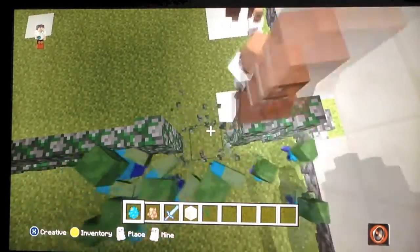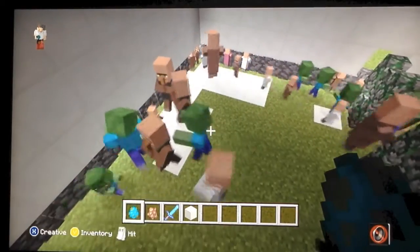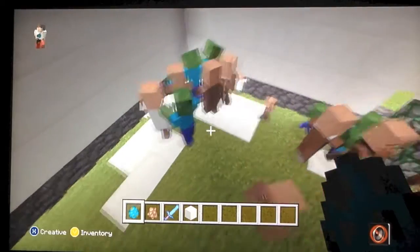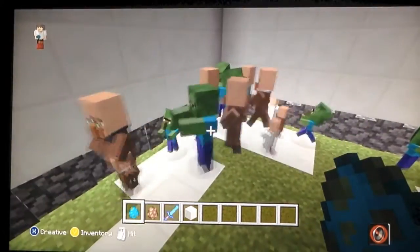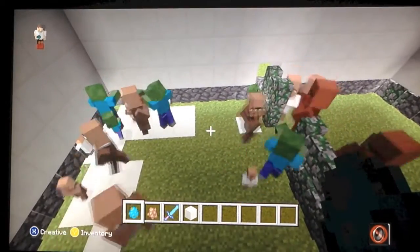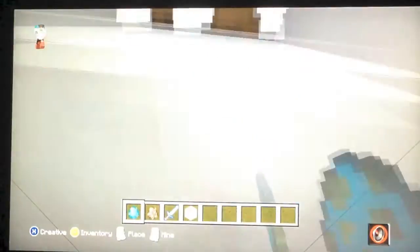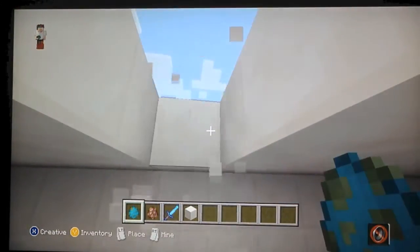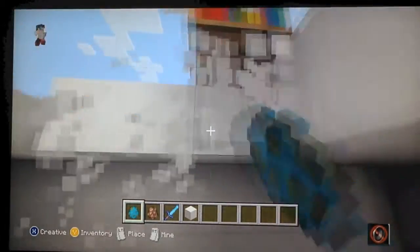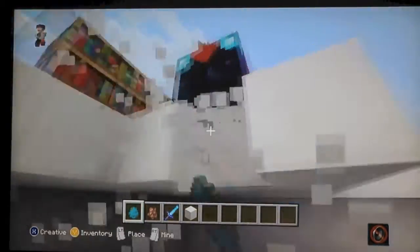You just want to release them, and when they attack a baby villager, they become a baby zombie. What's cool about baby zombie villagers is they don't take burn damage — they won't get burned in daylight, which is really cool. Also, I think it would be really cool to have one as a pet, you know, to grow it up and raise it.